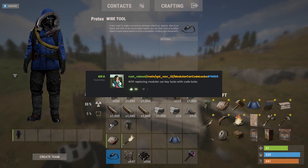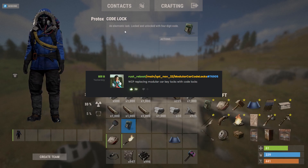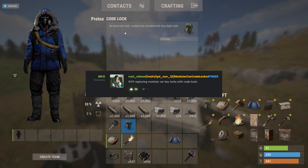It looks like they might be replacing the regular car keys with code locks, but I can't show you that yet because it doesn't appear to be on staging yet. That should be very interesting — you won't have to carry a car key; you can just punch in a code to get access to a car.